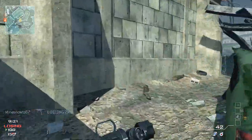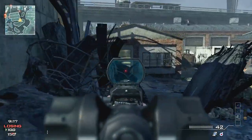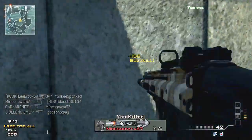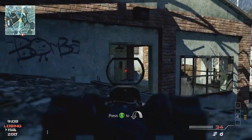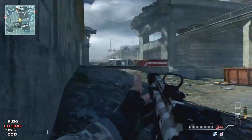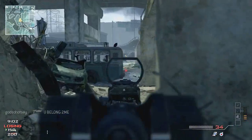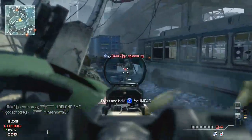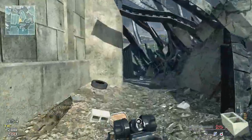I carefully choose my classes based on which map I'm going to be on. If I'm going to be on a map like Hardhat I'm not going to use a silencer because everyone pretty much knows where you're gonna be anyway — everyone's always in that middle area. On this map it's bigger, you don't really want to call attention to yourself. I knew about this area and this spawn system because when you kill somebody here it will most likely spawn them near you again.